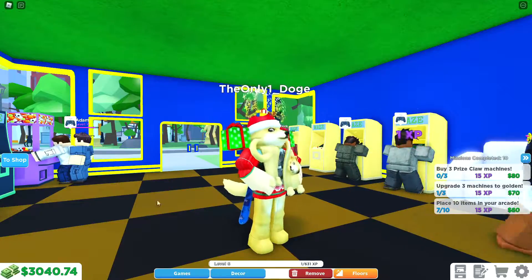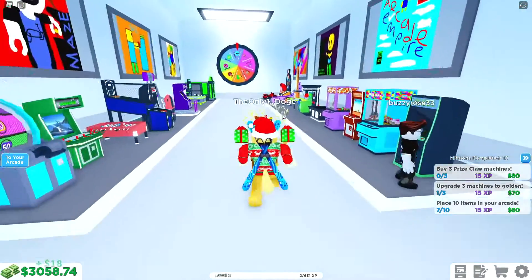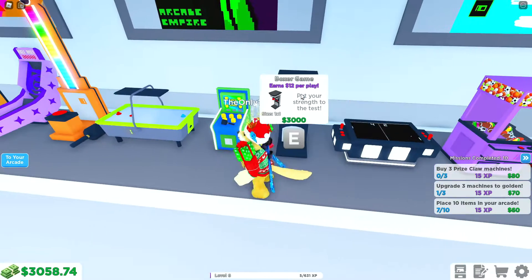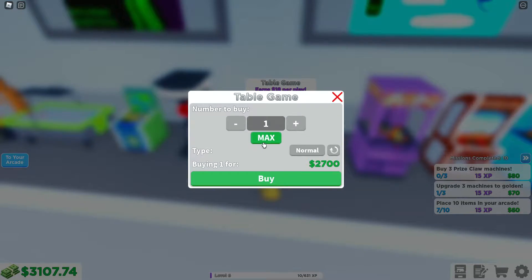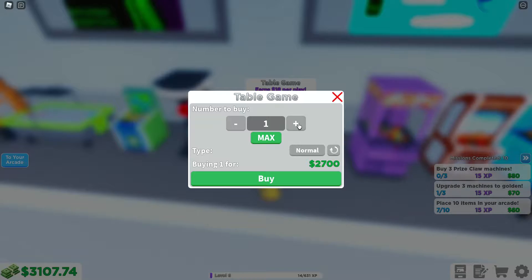I've also got a brand new worker and five hundred dollars. Yes, that's enough to buy a brand new machine! I might be able to get this one. Oh, I can — I can get the boxer game, but that's not as good as this one because this one gives 18 per play, the boxer gives 12. There's also Whack-A-Noob which gives 18, but I want to get this bigger game — it's apparently a two-by-one, two-player game.